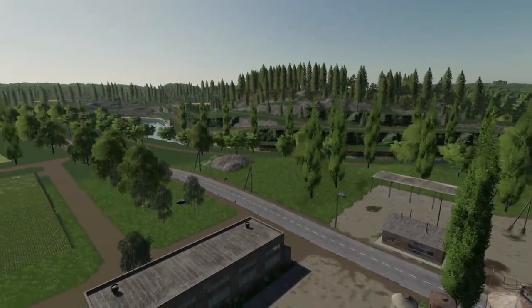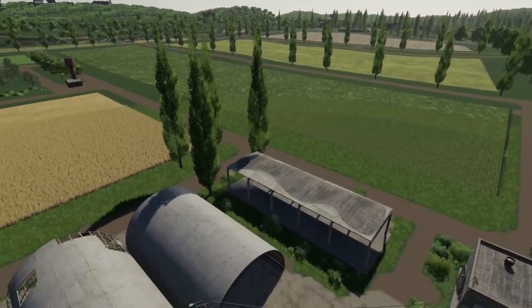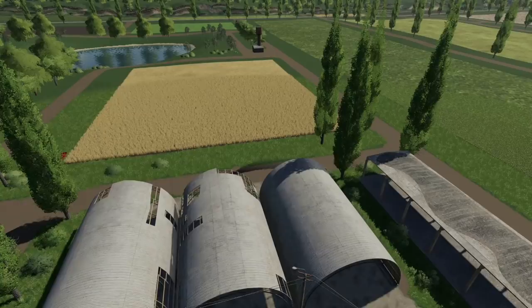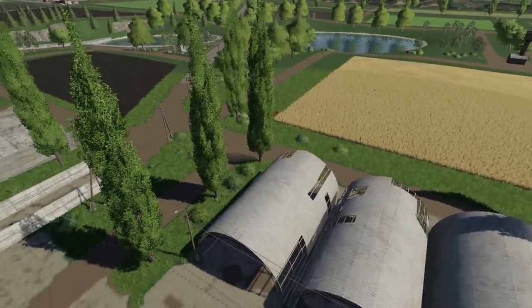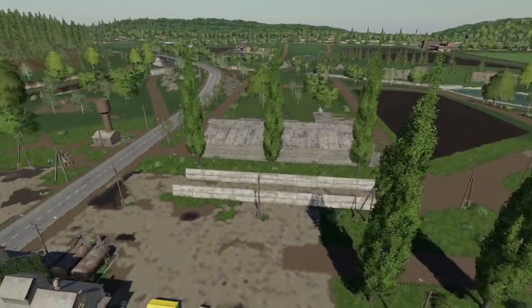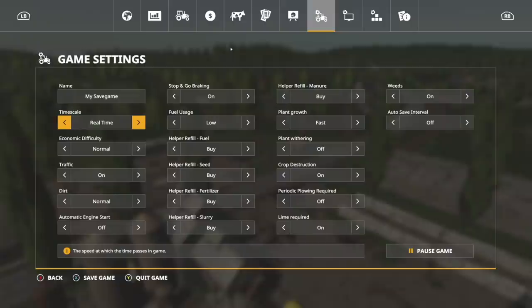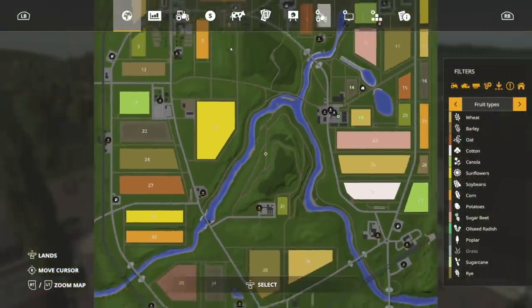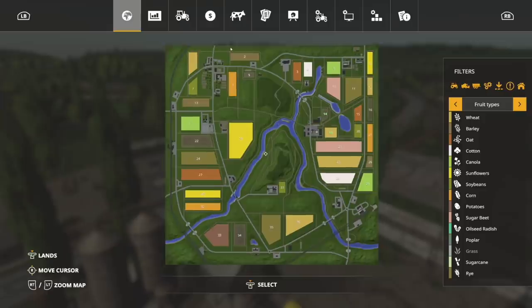Now, this was a base game map in FS17, and I believe it was a DLC for FS15 — don't quote me on that because it was before my time playing Farming Simulator, so I don't actually know. But nonetheless, Soznovka for Farming Simulator 19 is here. I've been told that this is the exact, if not almost exactly the same as FS17, which is pretty darn cool.